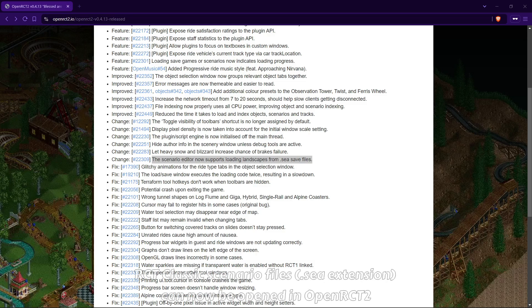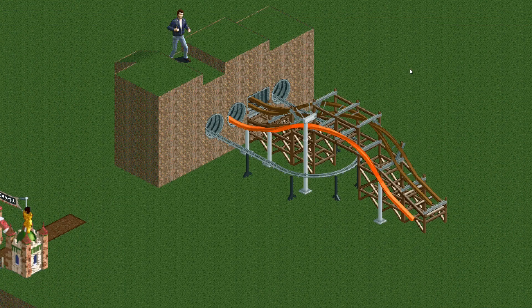The next one I can't really show because I don't have any SC4 files on hand, but when you have a scenario file from RCT Classic — a landscape or scenario, not an actual save file — they're stored as a C save file, and OpenRCT2 can now actually read those. I'm not sure how many of you will get to use this, but at least now it's possible.